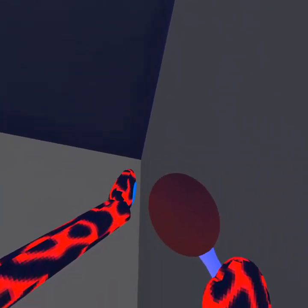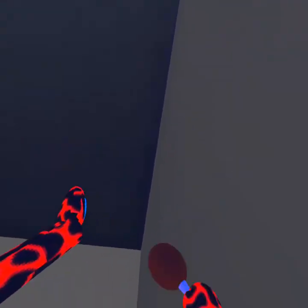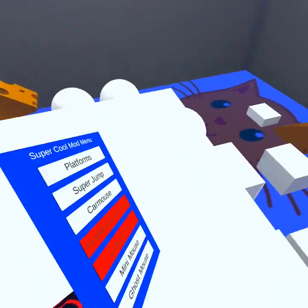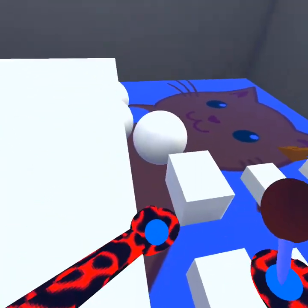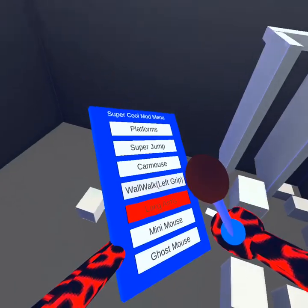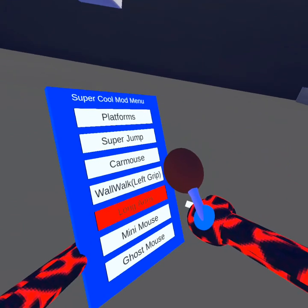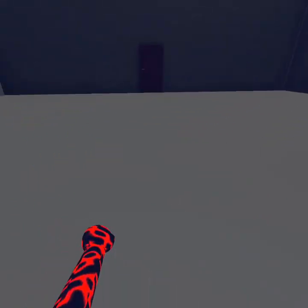So yeah, you have to have it pointing at the wall or you'll just stick to it weird. Next we have long arms — it just gives you long arms and makes you a bit bigger.